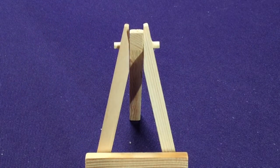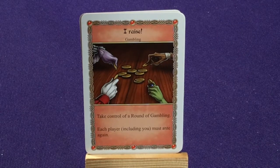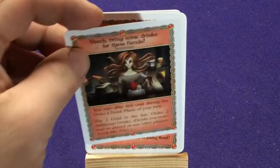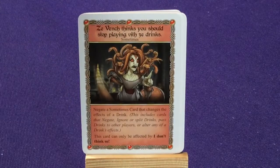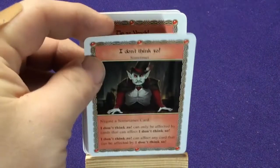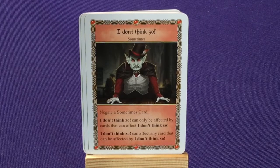His regular deck: 5 copies of Gambling I'm In, 1 copy of I Raise, 2 copies of Winning Hand (he's a vampire), 2 copies of Wench 'Bring some drinks for these fiends,' the Wench thinks you should stop playing with the drinks, and I Don't Think So. Then 'Come to Me, Children of the Night' — pick another player, they lose 1 fortitude, draw 1 card from your character deck; if you play this during your action phase, you may play another Come to Me from your hand. It gets you 2 Blood Tokens.